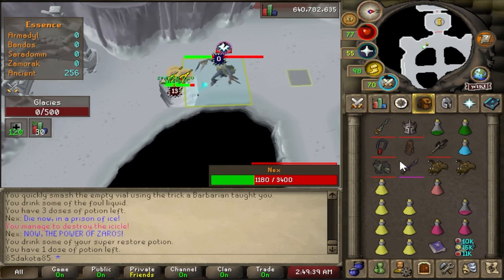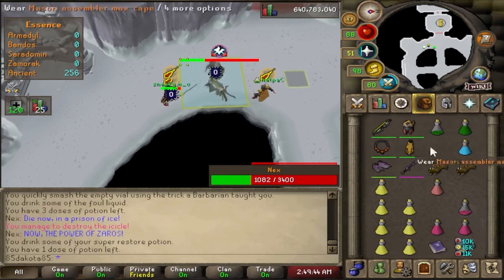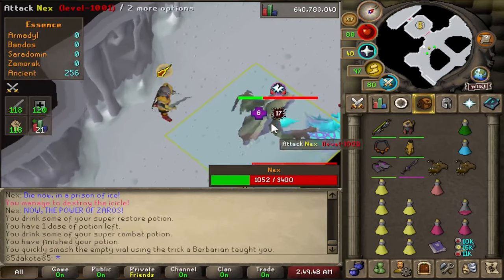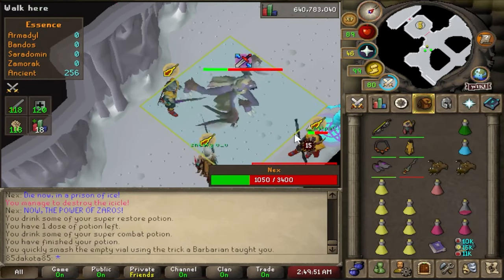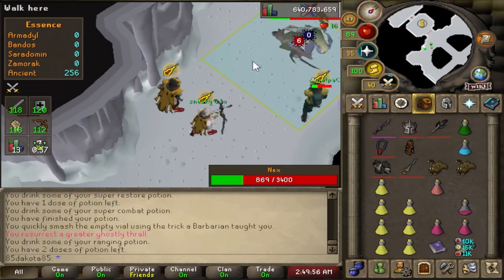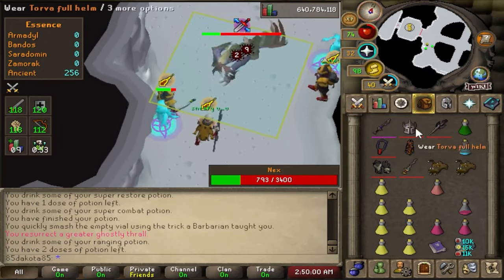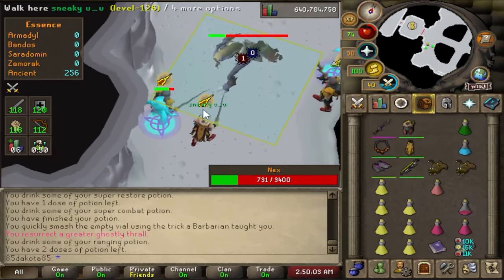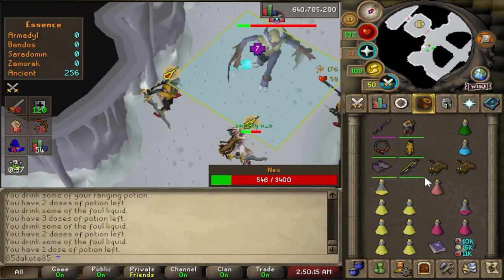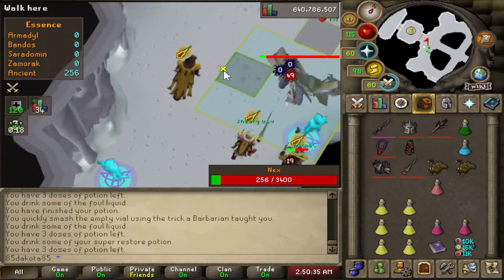No more special attacks in Zaros phase and no more bodyguards to deal with, but she will be using prayers. The first overhead prayer she uses is Soul Split — it just means she's healing herself while attacking you. After five of her attacks using Soul Split, she'll switch to Deflect Melee, so you want to switch to range gear because if you're using melee at that time she will deflect some of that damage back to you. After five attacks while deflecting, she'll turn her overheads off completely and use five attacks with no overheads, then just keep cycling — five attacks Soul Split, five attacks Deflect Melee, five attacks no overhead. It's pretty much just our job to DPS her at this point and get it done.